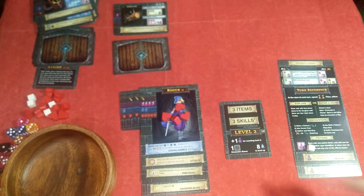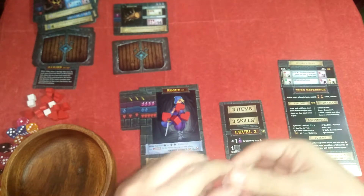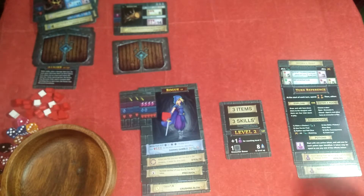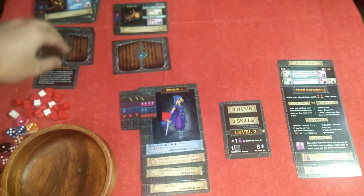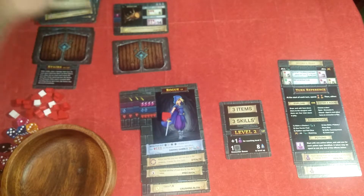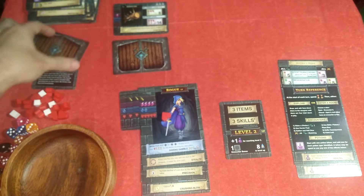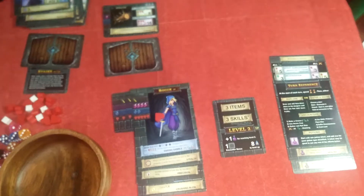Let's continue. First I'm going to heal — I cannot afford this health cost, so there we go. Next — one, two, three — this is our last turn for this round. Let's see what we can do with that turn.